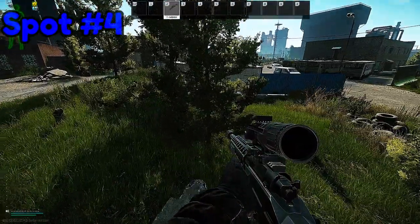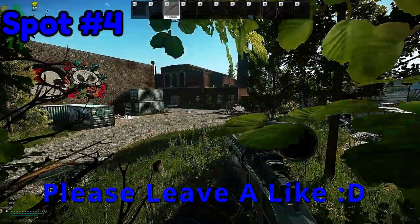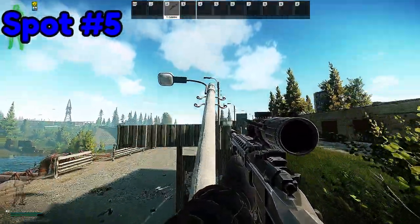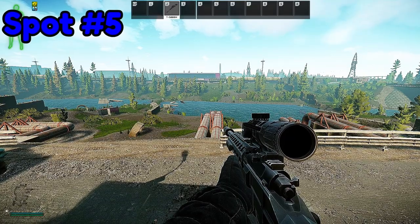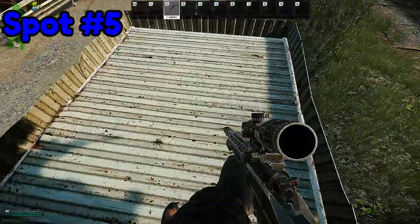Number four. I'm not over exaggerating when I tell you that this spot will almost guarantee you a kill. This spot at RUAF requires no jumps but is an incredible camping position. Nobody expects you up here and many people don't even know you can walk up the light post. There's also a food spawn up here as well.